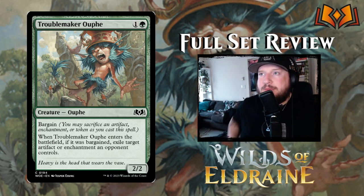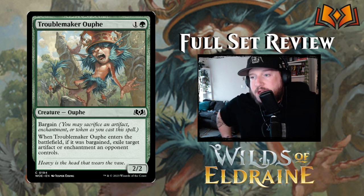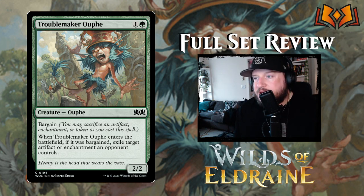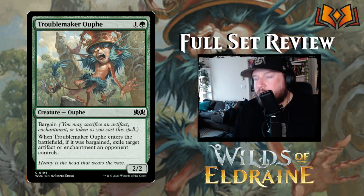Troublemaker Oof is one and a green for a two-two Oof with Bargain. When it enters the battlefield if it was bargained, exile target artifact or enchantment an opponent controls. This is a situational bargain — if you need to remove an artifact or enchantment your opponent has, definitely bargain for it; if you don't, then don't.